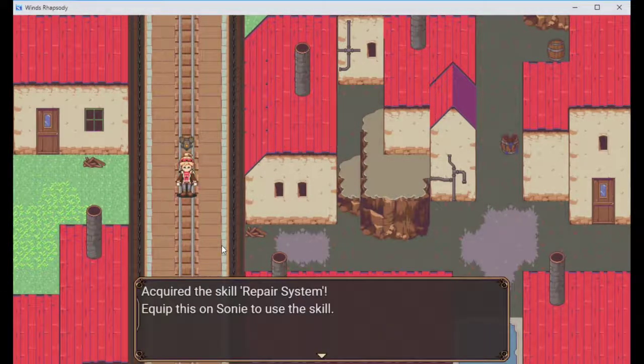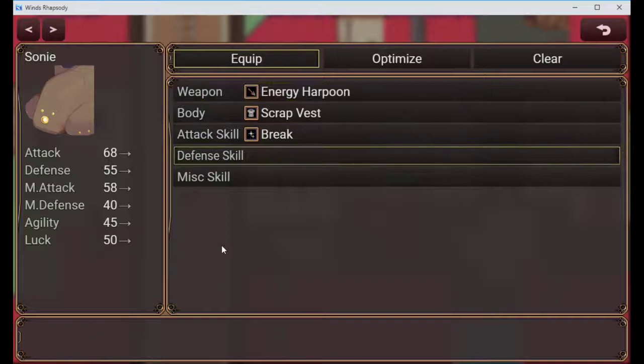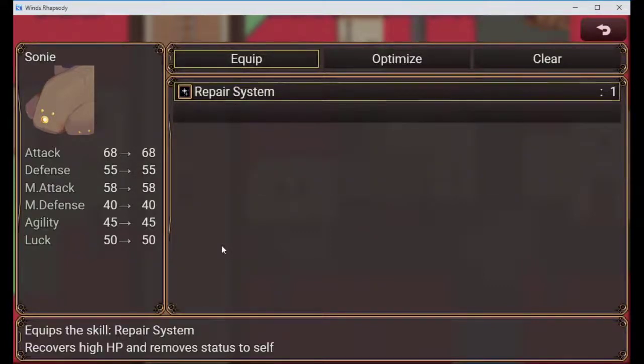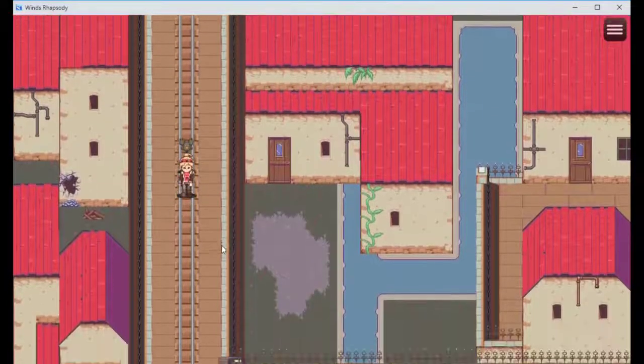Fair system. Why does it go on Sony A? I wanted to give it to Joanne. I guess I didn't have a choice in that one. Well dang it. Oh, it only works on him - that's probably why. It's a robot skill. Well dang it.